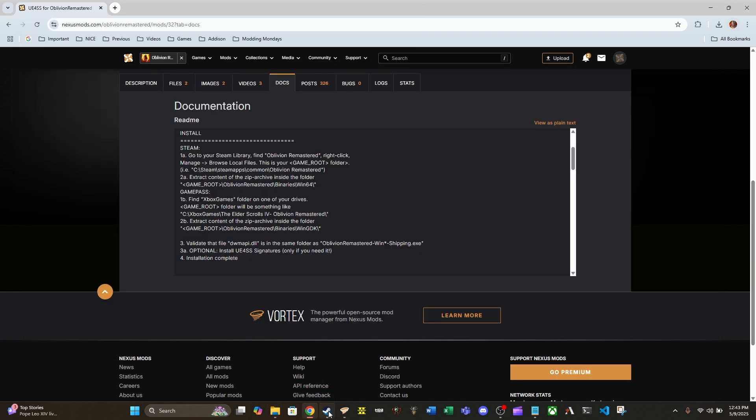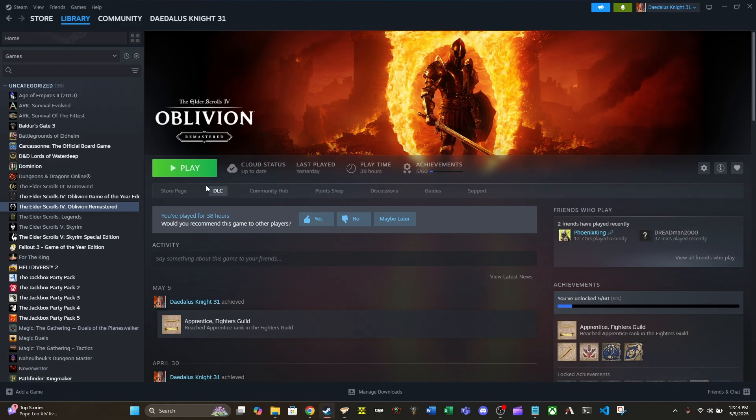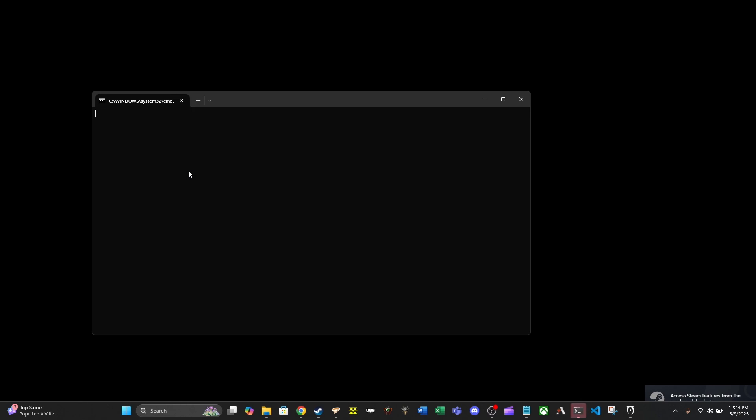What we need to do now is run the game at least once before we run it with OBSE64. If you don't have OBSE64, which you absolutely should, you don't need to do this next step — just continue playing the game as intended. But for those of us that do have OBSE64, we need to run the game at least once without it. I want to confirm I'm not running with OBSE64, so I'm going to check getOBSEversion.